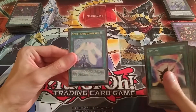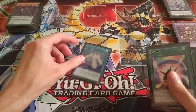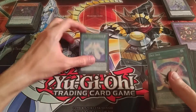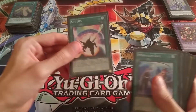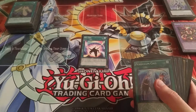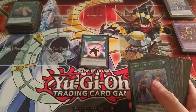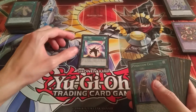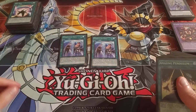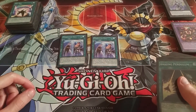On the spells, I've got one Star Pendulum Graph — these Pendulum Graph cards do really well in decks like this. I've got one Sky Iris, which can help search out any of the Odd Eyes cards and protect any of the Pendulum scales if they're Odd Eyes or Magician cards. I've got two Pendulum Calls, because there are quite a few Magician cards in here.